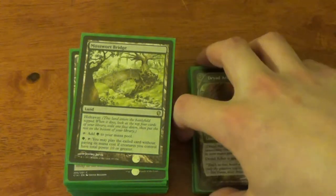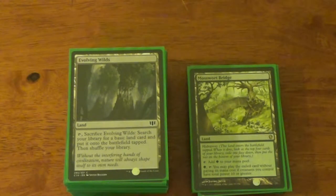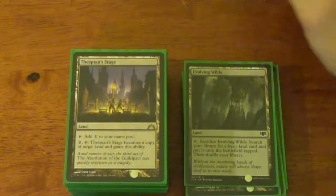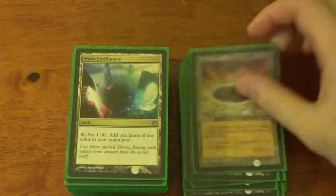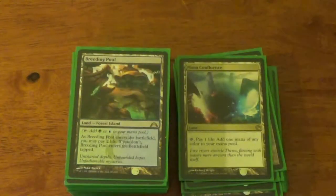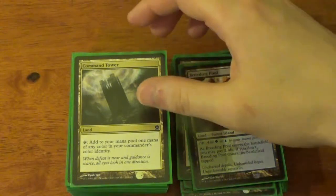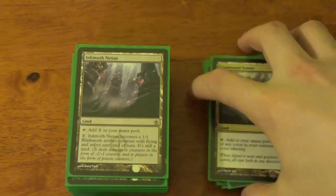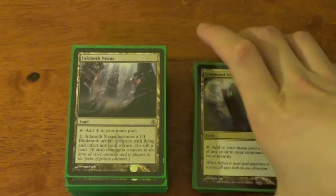Mosswort Bridge is pretty good all around — you get to play a free card for 1 mana essentially, as long as you have 10 power worth of creatures. Evolving Wilds is pretty much just a filler card. Thespian's Stage — copy something. Vesuva — copy another something. Reflecting Pool taps to add something. Mana Confluence — pay one life to add something. Breeding Pool counts as two somethings. Command Tower adds one of your commander's colors. Inkmoth Nexus is a man land with infect damage — it only takes 10 infect counters for someone to die. That's messed up.